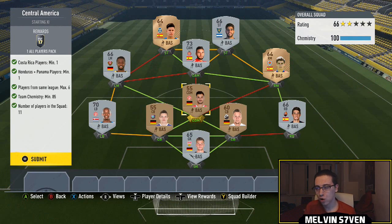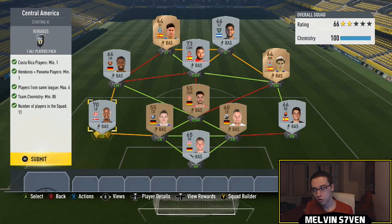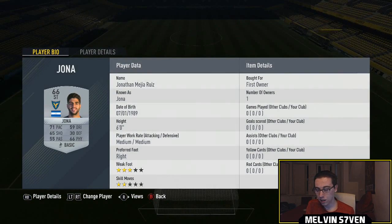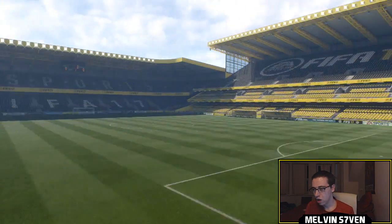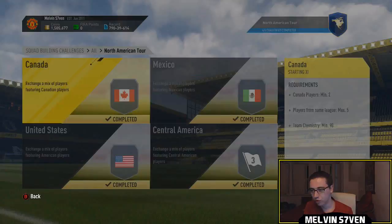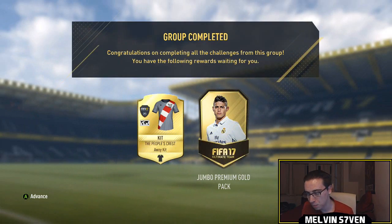This one - you need one Costa Rican player and one Honduras or Panama player. I've got this Honduras player from Bundesliga 2, so I've got some Bundesliga 2 players, all German, to get the chemistry around him. And then we've got a Honduran in La Liga, so I've got some Spanish La Liga players. Very, very simple - six maximum in the league that you're allowed. It was very easy to just do a two-league hybrid there. So that one is done - we get a 15k pack and a kit.